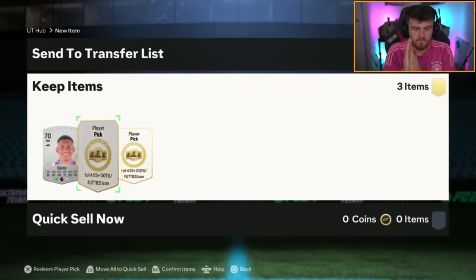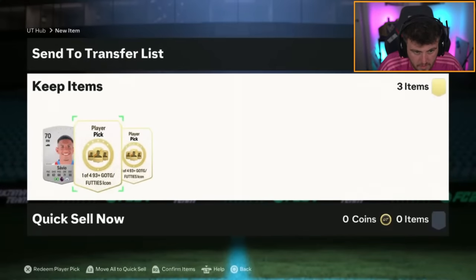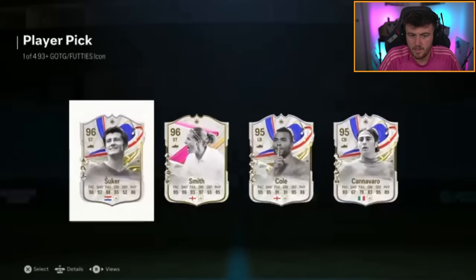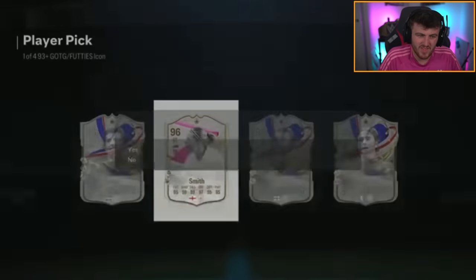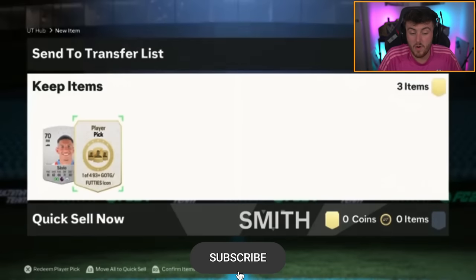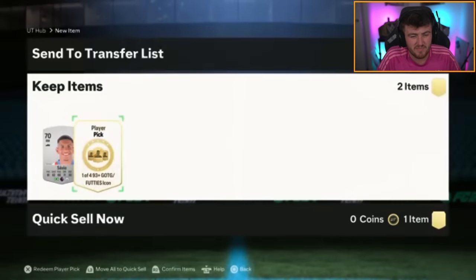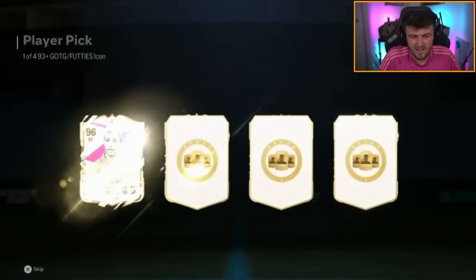Alright, we have got two more one of four 93 plus icon picks now. We are hoping for some better icons. We're looking for the 99s or the good 98s. We get Smith 96 - not ideal unfortunately. I'm wondering if we'll see any Hullets, R9s and whatnot. I feel like they should be really common in these but I just don't think they're gonna be. I don't know why.